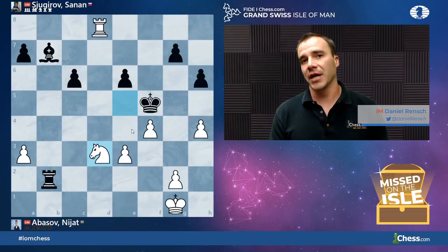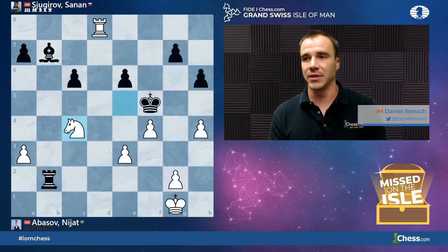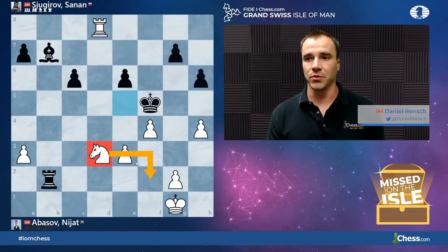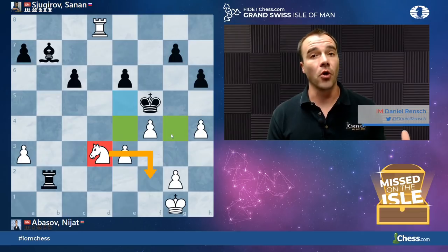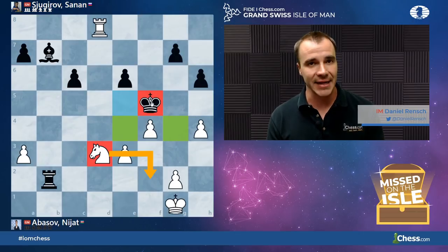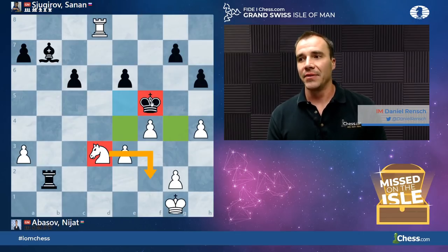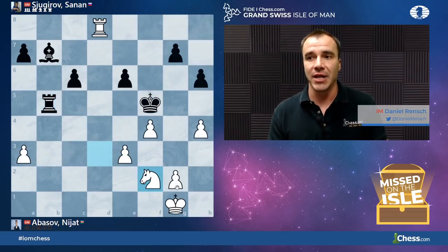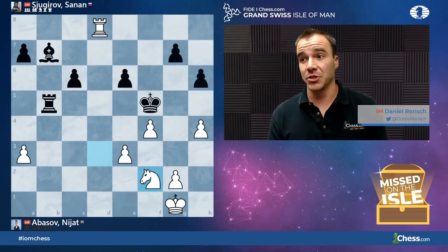Now we see the move Knight to D3. Even though this move is not objectively best — the engine likes Knight C4, which I analyzed over at my blog — I actually really like Knight D3. From a practical point of view, I think this is one of the moves that helped him win the game. The reason is that when the Knight comes to F2, you're renewing your control over the escape squares of the King. And when the Knight and Rook are going to outplay the Rook and Bishop, it has to be because of that mating net dynamic — so this idea of Knight D3 followed by Knight F2 is something I really liked.